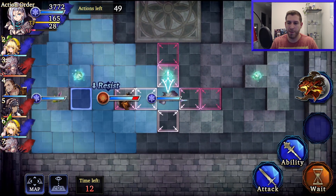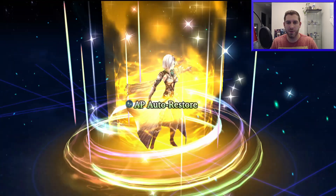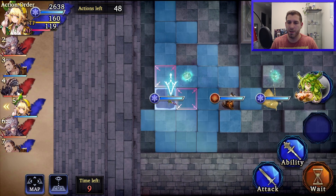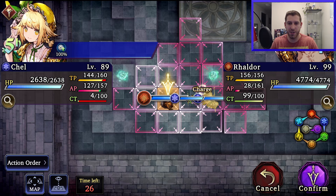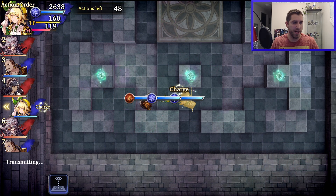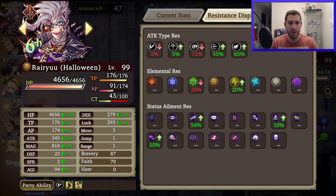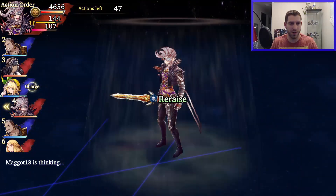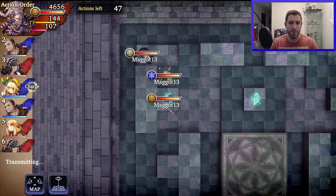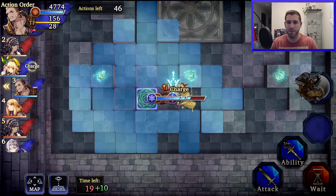I've never had someone line up like this before. I have Revitalized so I don't need to get a crystal. What I want to do is get a diagonal position and not get quickened myself. My first match on camera is a matchup I'm not used to. There's the Riraze — then we're going to see a Mortal Spirit, and we'll have to kill him two times.